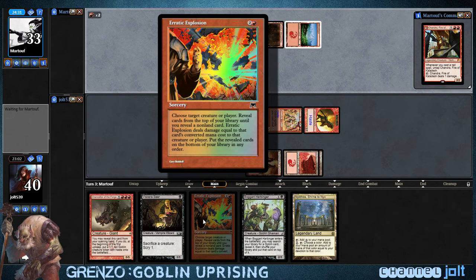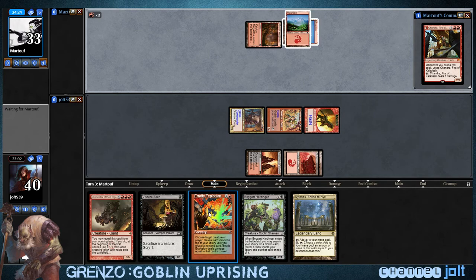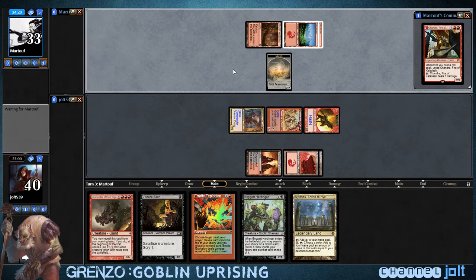You also run cards like Erratic Explosion — you choose a target creature or player and reveal until you hit a non-land card, you deal damage. It's a very goblin way to deal damage, but it also allows you to set up a really big scry. Let's say we run into a couple of lands. Oh, we got a face-down morph creature. Spooky.